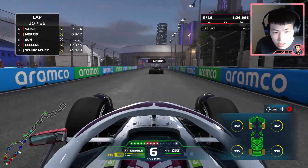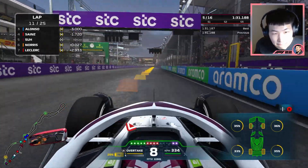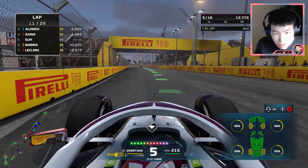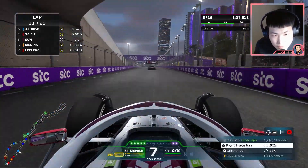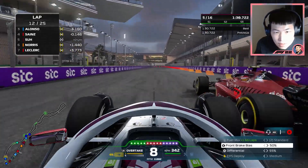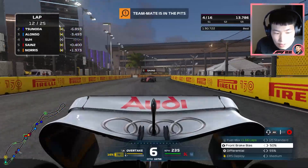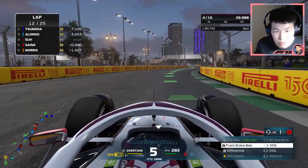Here we go — punch it, got the DRS open, slipstream. Norris with a car issue — see ya! Sainz is next, who also has a car issue. Let's push, use the momentum given by Norris. Slipstream, DRS, ERS — got them! There we go, that's the overtake we needed. They should be pitting soon as well because they're on mediums.